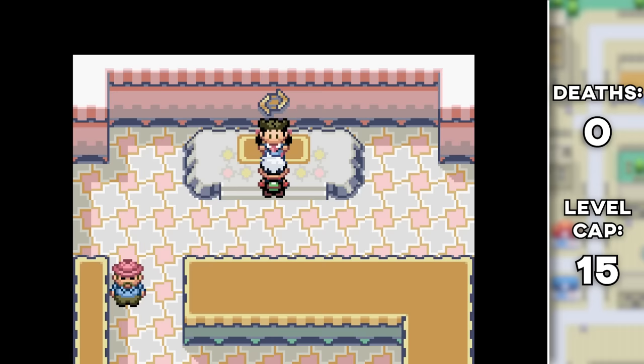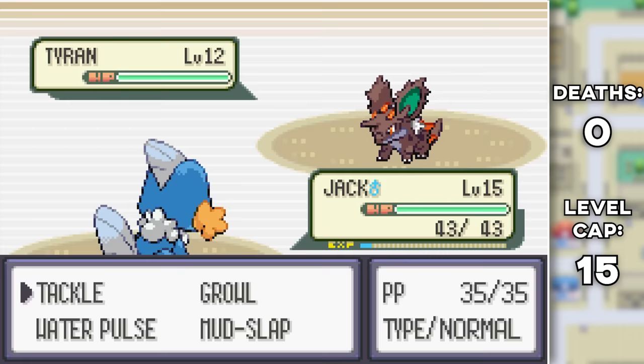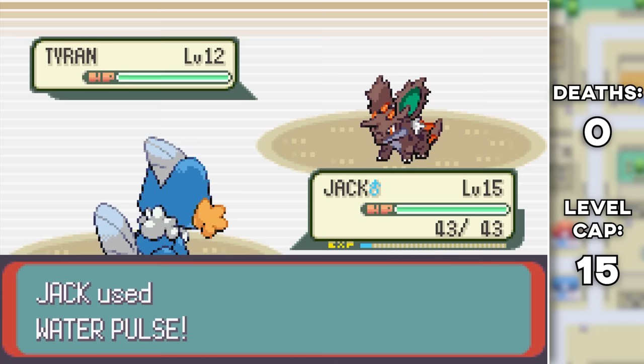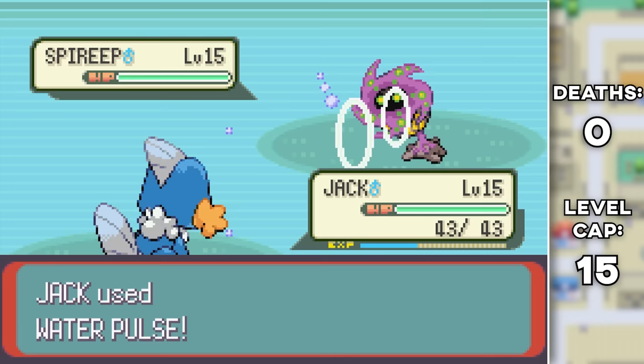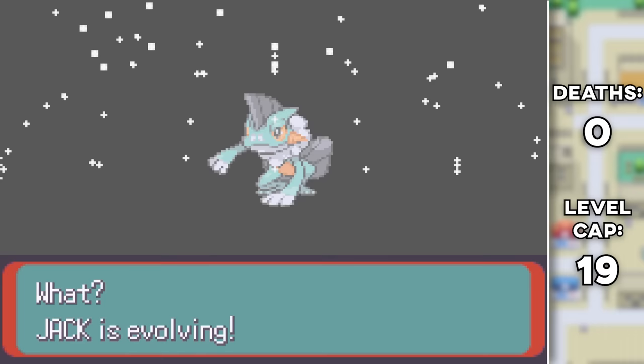Let's go to the first gym leader, Roxanne, who's still going to have rock types — we just don't know what they're gonna look like. Let's rock her world by defeating all of them. She has two Tyrants who are really easy to take down with Water Pulse. Her ace was a Spear Reap, which was a Spiritomb-Lillipup fusion — also really cool, but since it loses Grass typing for Ghost, we also easily take it out with Water Pulse. Once the gym was done, Jack evolved into Frog Stomp, but it doesn't have the Ground typing — it just stays pure Water.